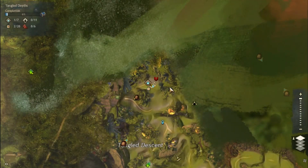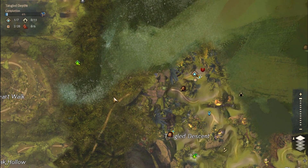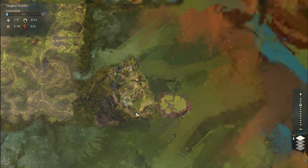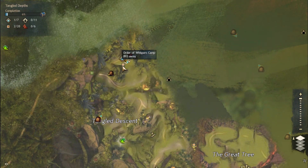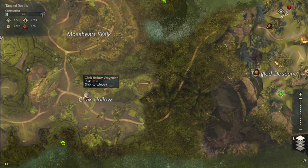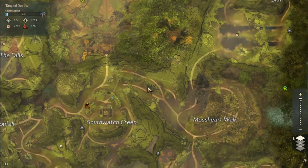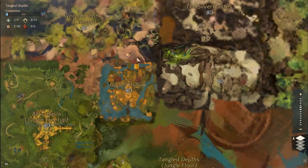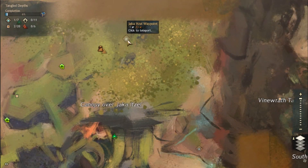We're going to show you two locations. The first location can be a little tricky and you do need updraft gliding — this is going to be in the Tangled Depths. You only need the first waypoint here so it's not very hard to get here. All you have to do is go from Arc Basin, take the Clock Hollow waypoint and the entrance is right here, and you should automatically get the first waypoint.